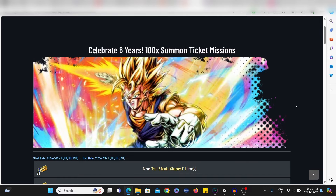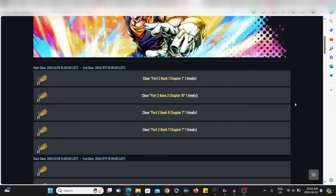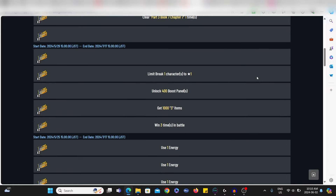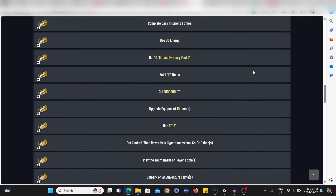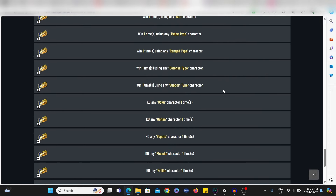Specifically, I'm not going to go through all the missions because the majority of missions here are self-explanatory — like for example, clear part two book one chapter one, that's very specific and you'll be able to find that pretty easily. What I'm going to do is go over the missions that might be a little bit difficult for you to complete and find exactly where to go.